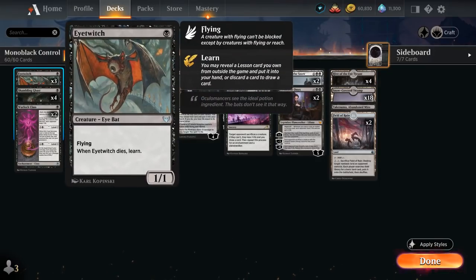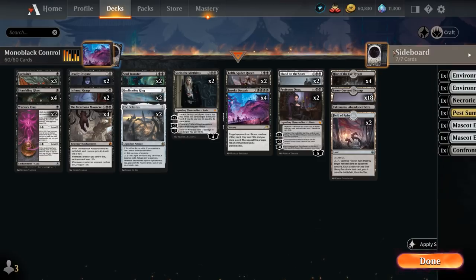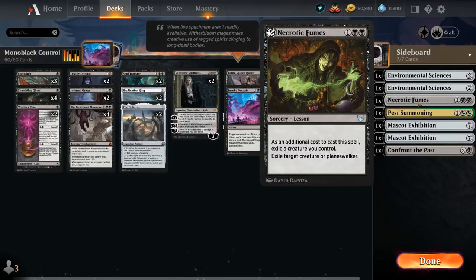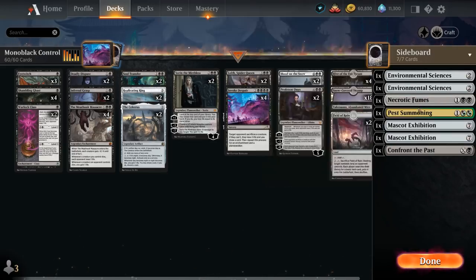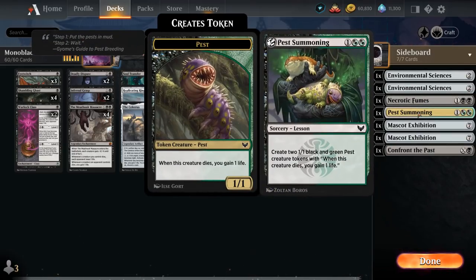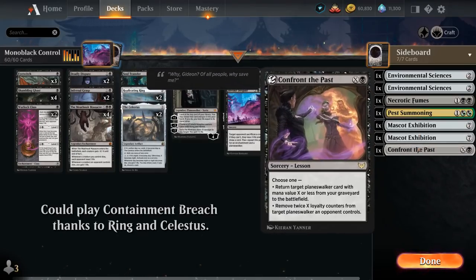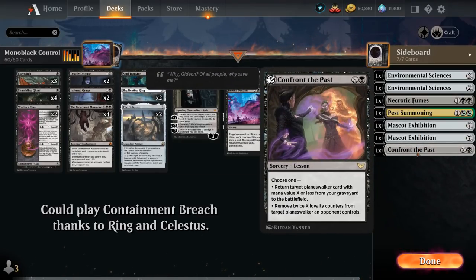We also have 4 copies of Eye Twitch as cheap sacrifice fodder, which can learn when it dies. We've got 7 sideboard lessons to choose from, including 2 Environmental Sciences to gain 2 life and find a land, Necrotic Fumes to exile a creature or planeswalker, Pest Summoning to make some 1/1 chump blockers, 2 Mascot Exhibition as an extra win condition, and Confront the Past to take out opposing planeswalkers or get back a planeswalker from our graveyard.